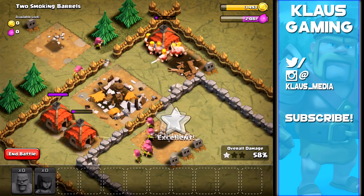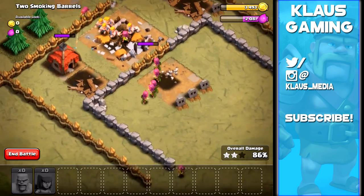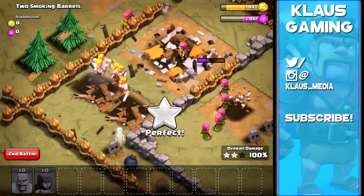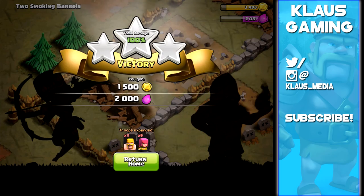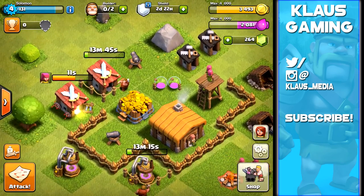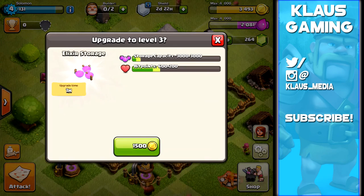What I mean by tanking is that the barbarians absorb the cannon fire. One archer went down but the rest of our army made it out - 1500 gold and 2000 elixir, which is pretty good loot. The barbarians have more HP so they take more of the damage while the archers do most of the killing.